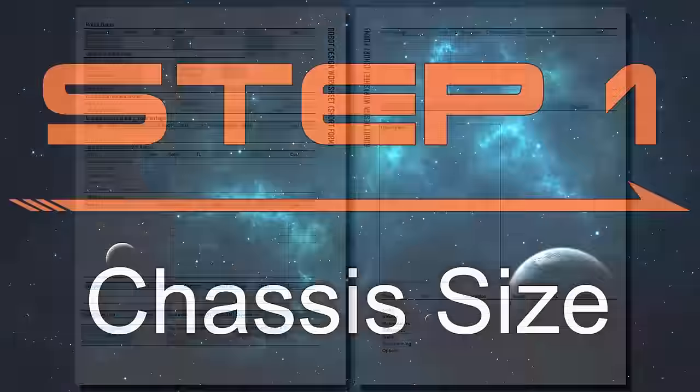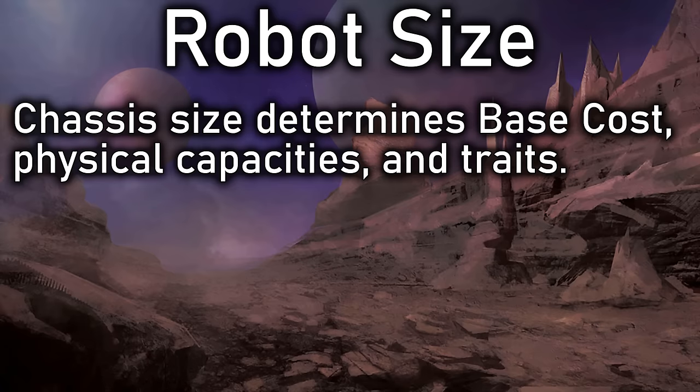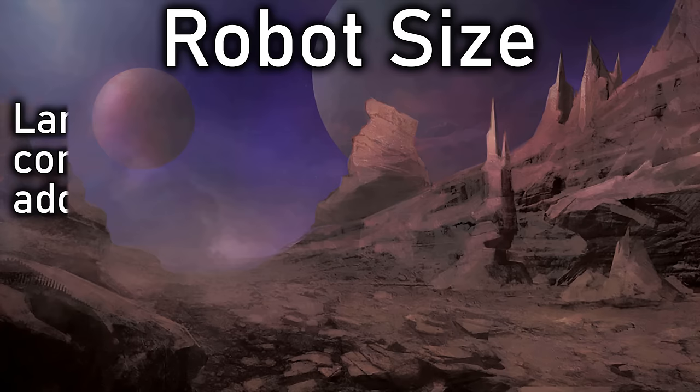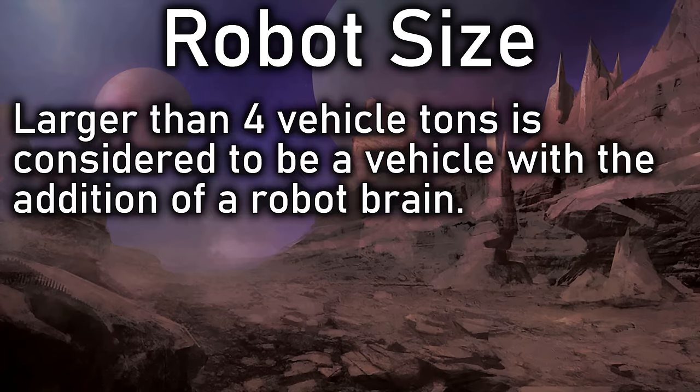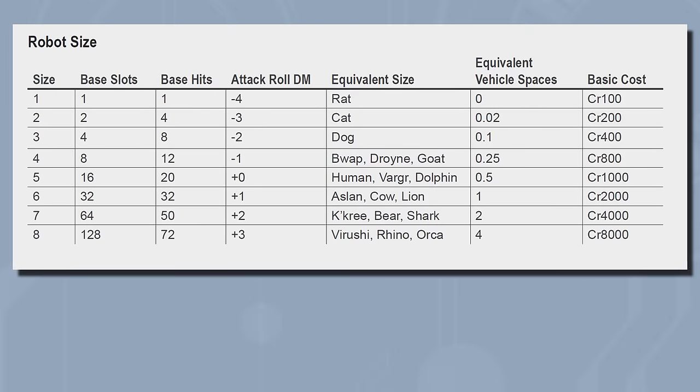Okay, let's build us a robot. Step 1 is Chassis Size — how big is this robot going to be? The chassis size determines the base costs, physical capabilities, and traits. General purpose robots range in size from a rat to a rhinoceros, or one kilo up to four vehicle tons. Anything larger than four vehicle tons is considered a vehicle with the addition of a robot brain, and we'd use the vehicle handbook for that. Anything smaller than a kilo is a microbot or nanobot, which appear in swarms with different construction rules. Regular robots show up in sizes one through eight.